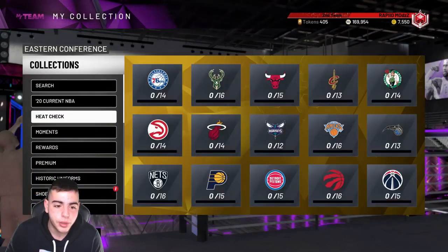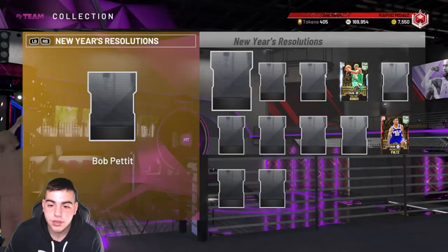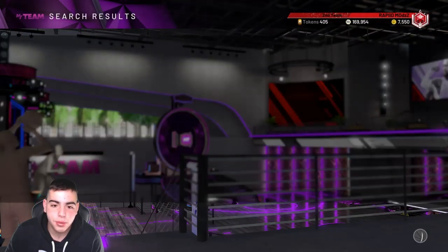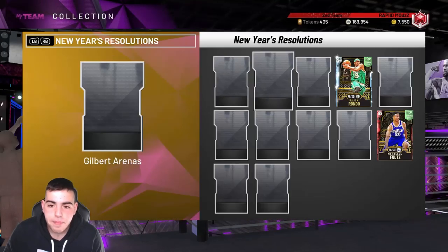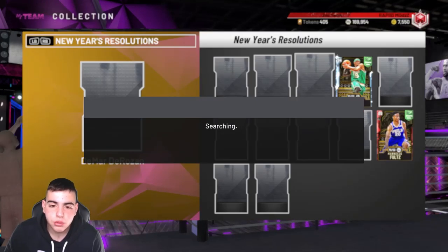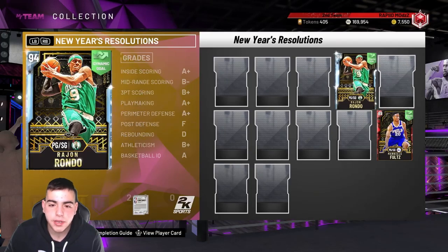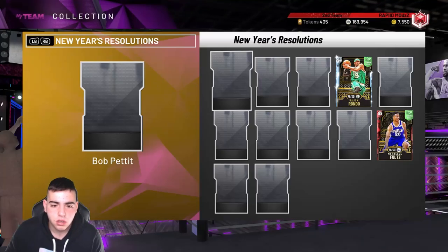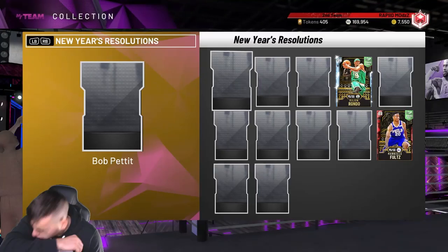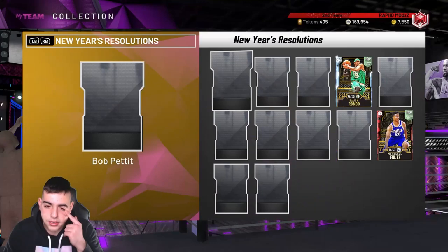So we got Rondo, we got Gilbert Arenas at 320k, we got Bob Pettit, and we got the new DeMar DeRozan — that's kind of interesting. All these cards evolve to Pink Opal.